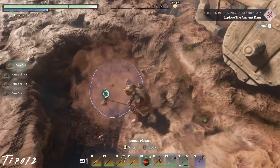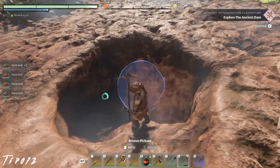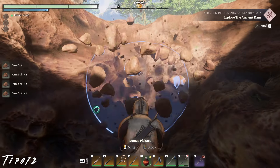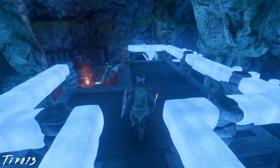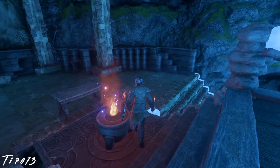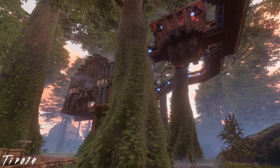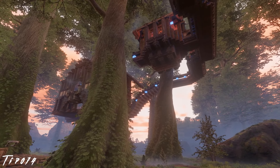Farm soil actually extends deep underground below the actual farm, giving a literal massive amount of farm soil. Building at night or in dark places like a cave? Place some luminescent blocks and see everything despite the lack of light. The blue blocks can also make an excellent source of exterior lighting.